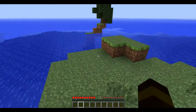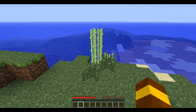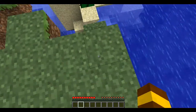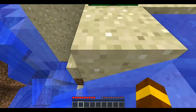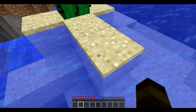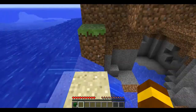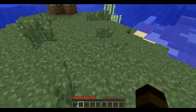So on this island we've got a tree which is a bit dodgy shaped, some sugarcane, and a cactus — or cacti, I'm not sure. So we'll get the cactus. Got three here. So we've got the cactus, get the sugarcane, and we will get the tree.